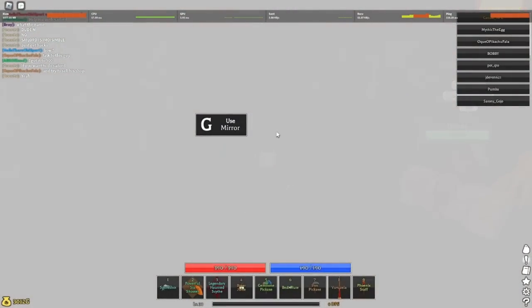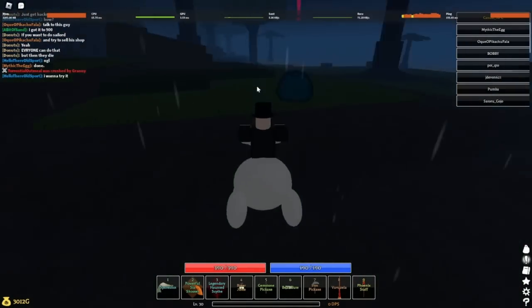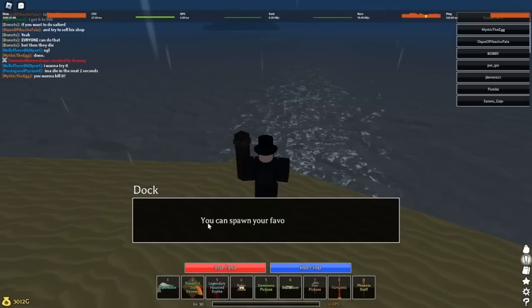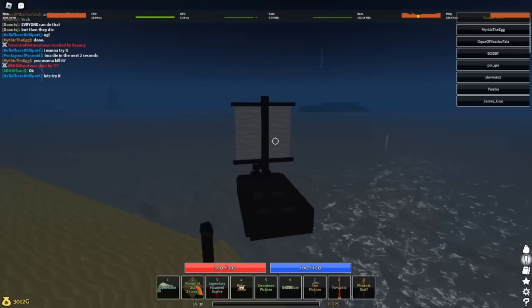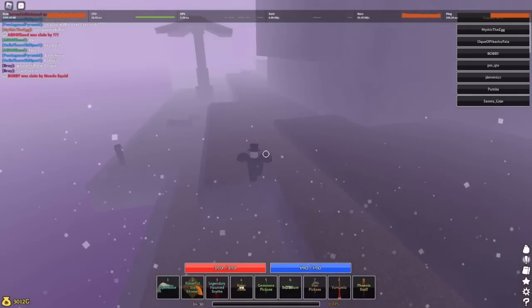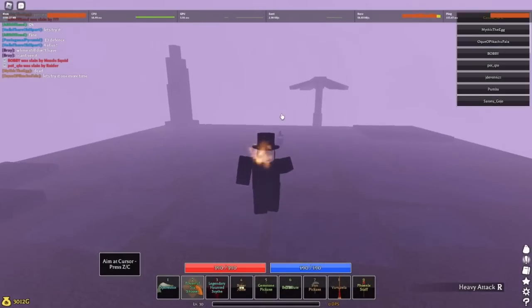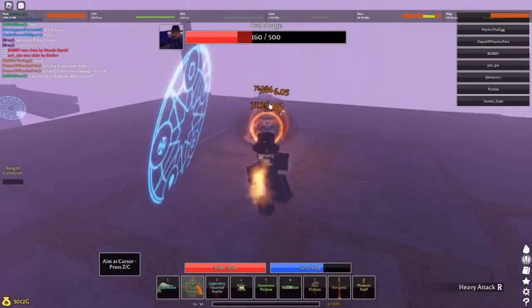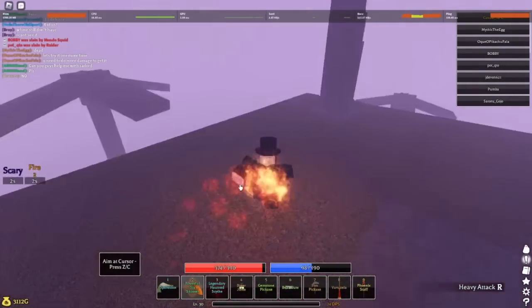Head to the forest, go in that direction, take one of the boats, and head this way. We arrive at the Enchanted Island — go up top and fight the boss. He's dead, but he didn't drop it this time because I don't have the medal — but y'all get the point.